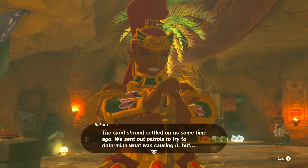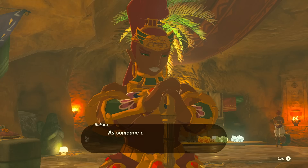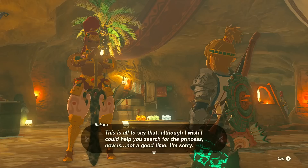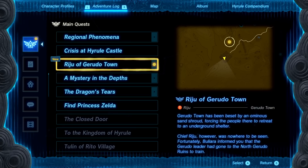The sand shroud settled on us some time ago. We sent out patrols to determine what was causing it, but a swarm of monsters — creatures called Gibdos — suddenly appeared, attacked our troops, and forced us to retreat. The Gibdos have even made their way into the town. As a result, everyone is evacuated to this shelter for their safety. Lady Rizu is currently training — she is trying to become strong enough to save us from this disaster. If you want to speak with Lady Rizu, you should visit the ruins to the north.